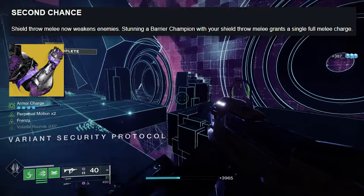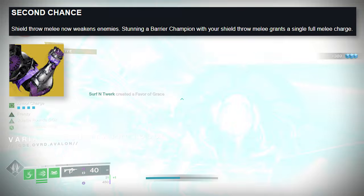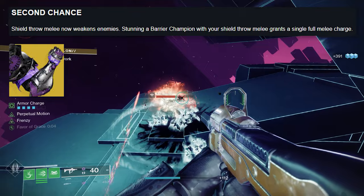Second Chance: shield throw melee now weakens enemies. Stunning a barrier champion with your shield throw melee grants a full melee charge — which seems like it could be pretty strong in GMs as well.